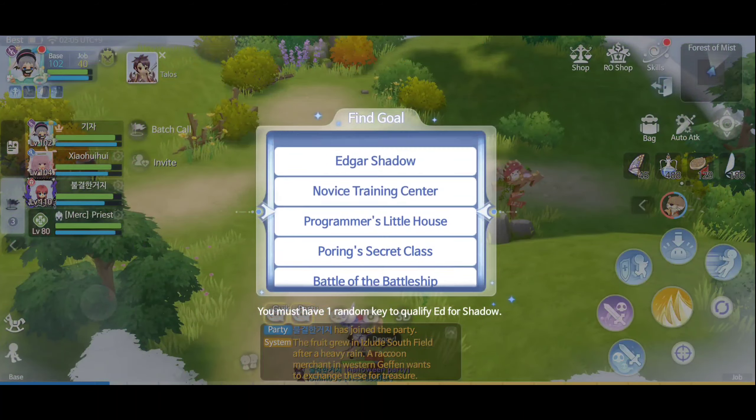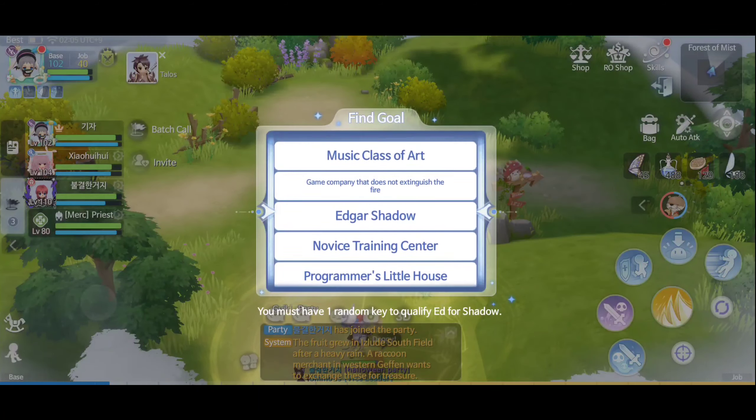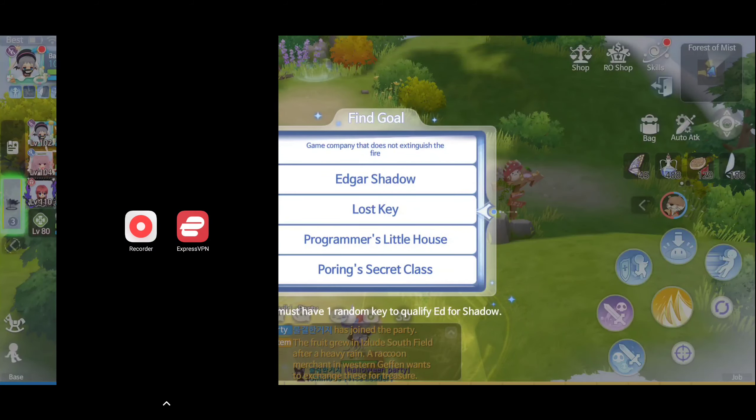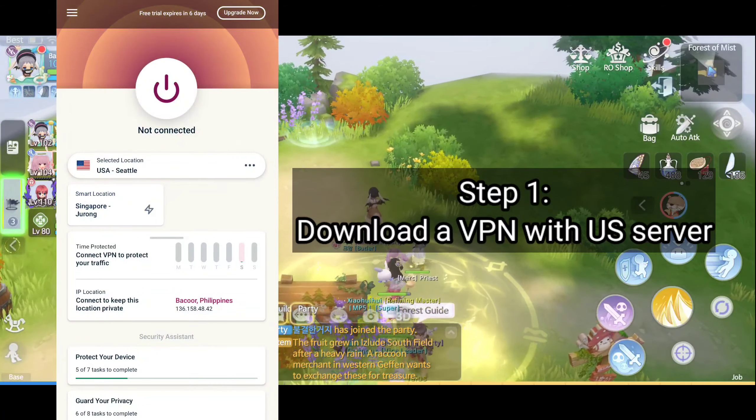Hello guys, welcome back for another video on Ragnarok Origin. In this video I'll show you how to download the NA server. All you have to do is download a VPN and then connect to a US server.